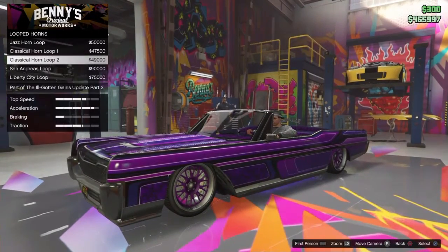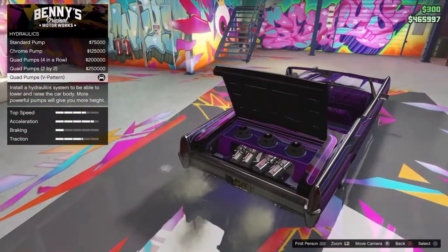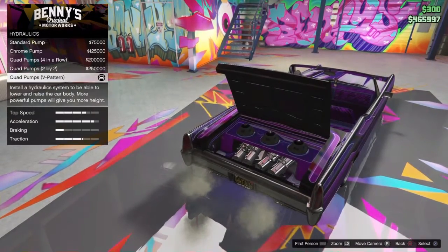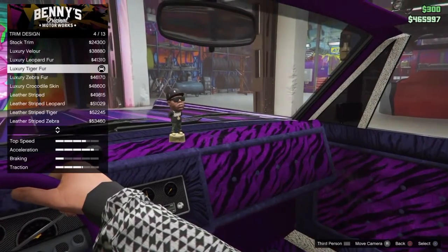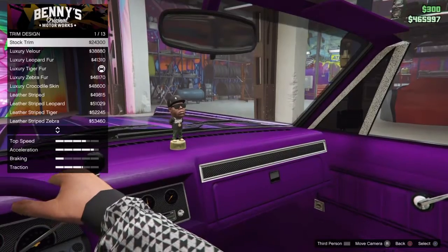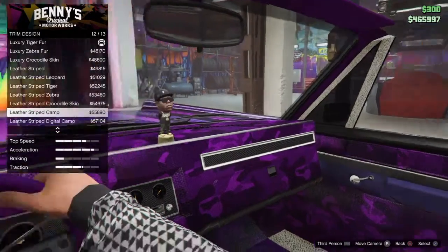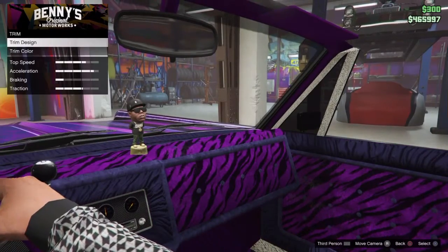Horns — I don't got no horns. I just can't see spending 90 grand or 75 grand on a horn. Hydraulics — I do have the most expensive hydraulics. You already know I got this shit bumping. Interior trim design — I got the luxury tiger fur. I thought it looked the best. I didn't want a solid color, and the camel doesn't really go with the outside look.